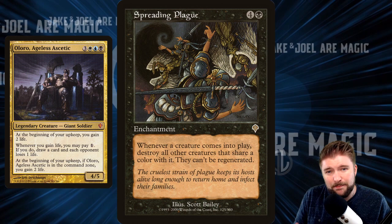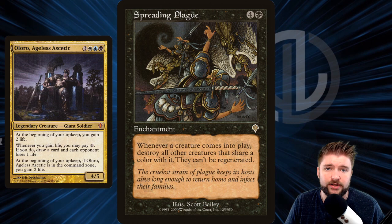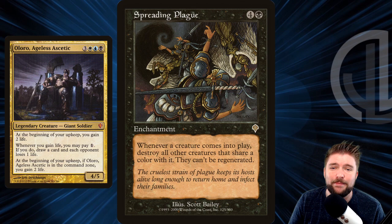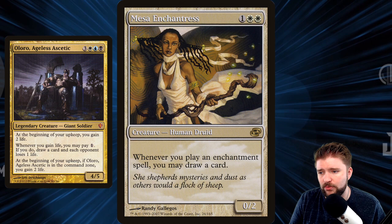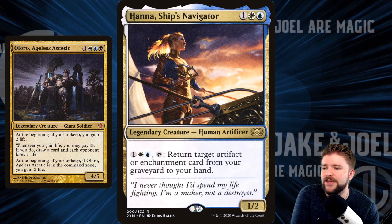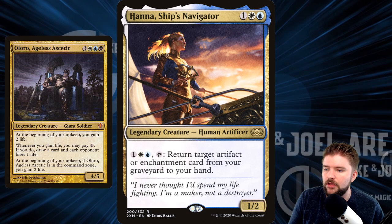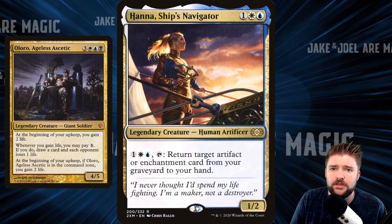Spreading Plague — five mana, whenever a creature comes into play, destroy all other creatures that share a color with it. This is the kind of card you want in a creatureless deck; it's just a passive, non-ending board wipe opponents have to play around, and it really hoses mono-color decks. Mesa Enchantress: three mana, whenever you play an enchantment spell, draw a card. You want an enchantress because we'll be playing a lot of enchantments and we want to keep our hand full. Hanna, Ship's Navigator: pay three blue and white mana, return target artifact or enchantment card from your graveyard to your hand — this is longevity, letting us afford to lose enchantments and get them back.